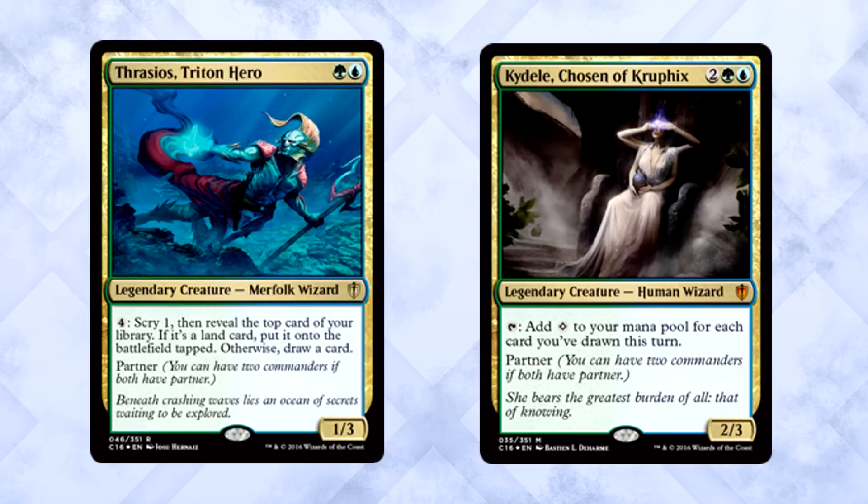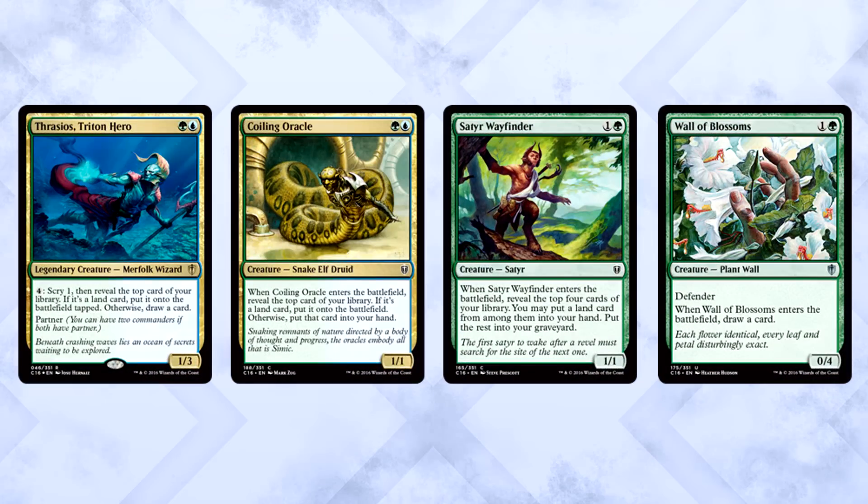The other two partner commanders are amazing enablers. Thrasios, Triton Hero and The Chosen Accord Fixed are both support partner commanders. Thrasios is going to help ramp you or draw you more cards — in a deck like this with a ton of high mana-cost spells, you're going to need that. The Chosen only adds mana based on how many cards you've drawn this turn, but I promise you this deck has a way of drawing a ton of cards. Keep these two commanders in mind.